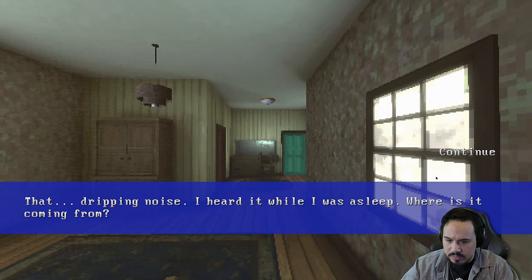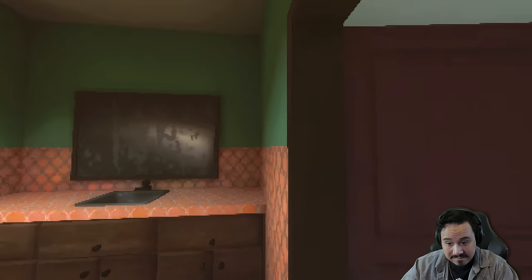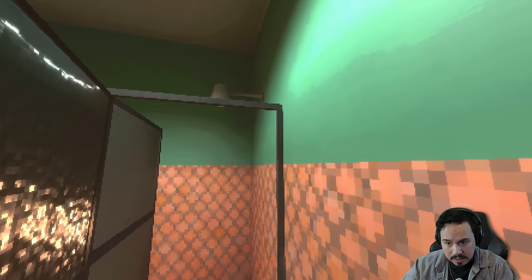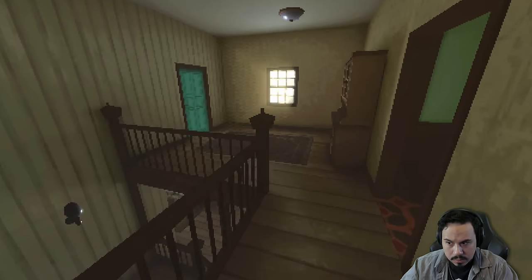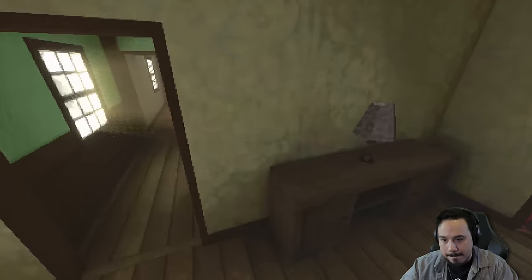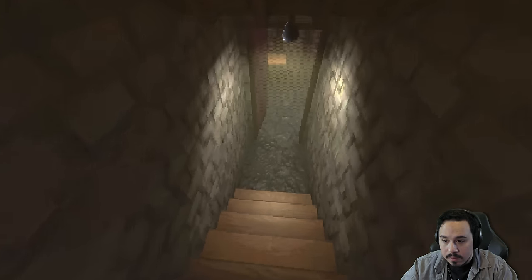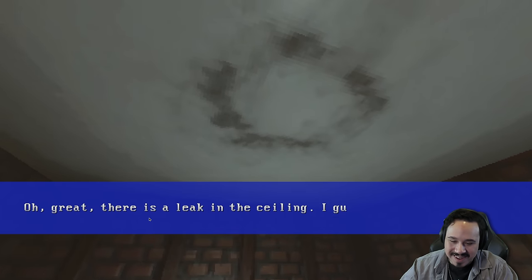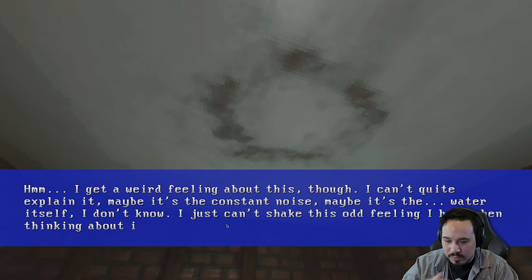That dripping noise — I heard it while I was asleep. Where is it coming from? Not in here, I hope. Is it in here? No. I am now very much on edge. It's coming from downstairs. To the right — the basement. This door wasn't open before. There's a tape. This is definitely where the dripping is. There's a leak in the ceiling — I guess that's what I get for buying an old house. I get a weird feeling about this, though — I can't quite explain it. Maybe it's just the constant noise, maybe it's the water itself. I just can't shake this odd feeling.